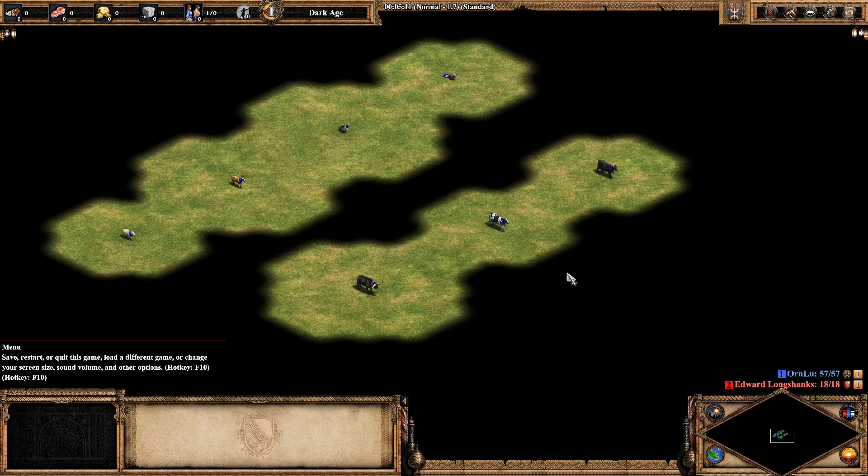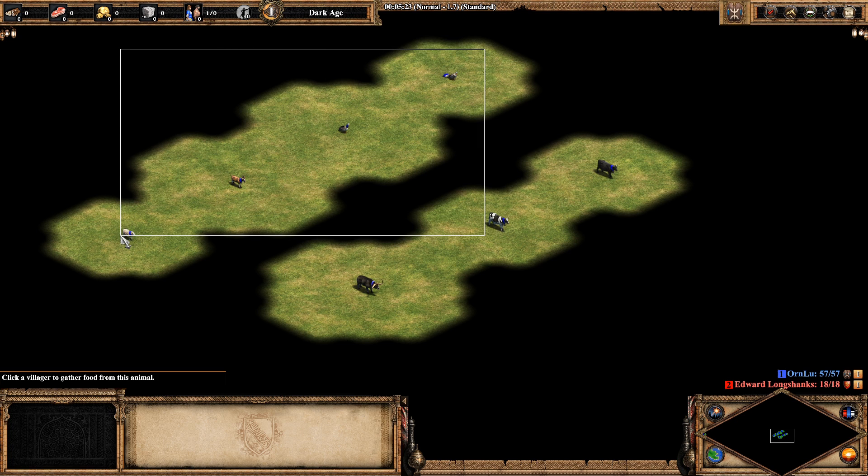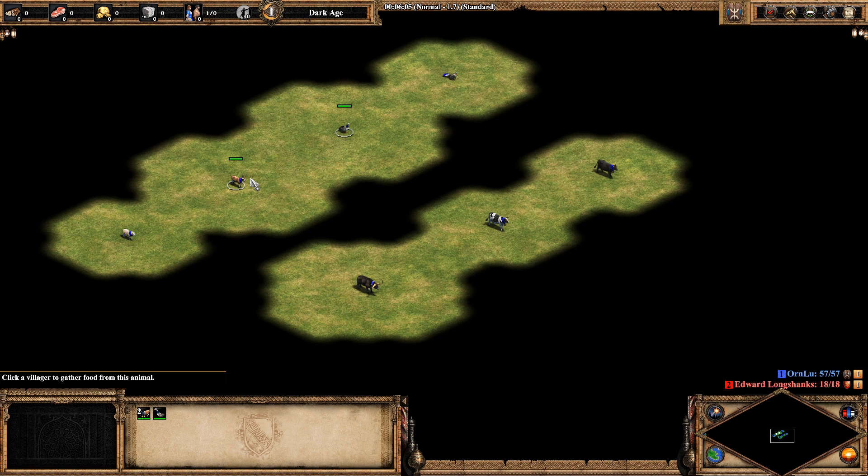Getting right into this, balance change number one is a little quality of life thing. They're going to fix the line of sight on all of the herdables. It's going to be two for all of the 100-food herdables — that's what the sheep is right now. That's a little bit of a nerf to the goat and goose. And it's going to be three for the 150-food herdables like the water buffalo. It's a little buff to our bovine friends, the cows. I like the consistency.